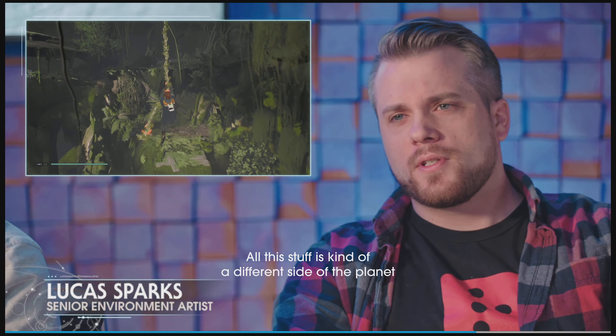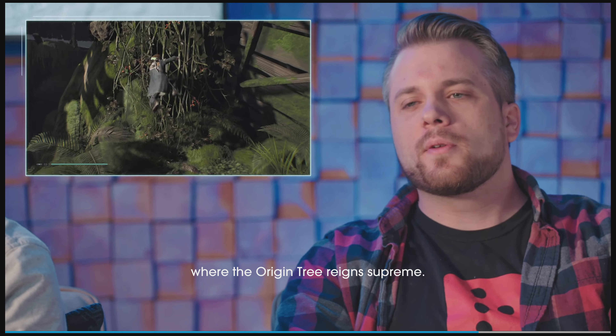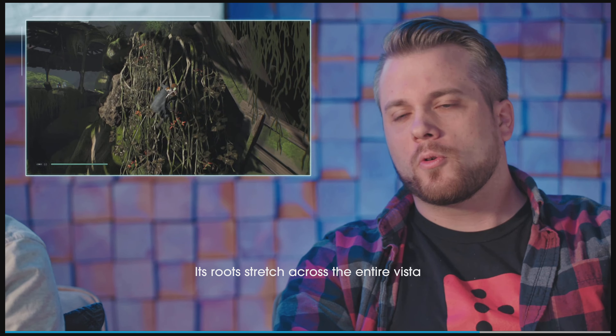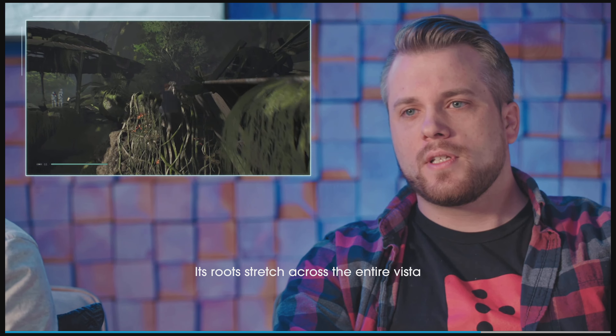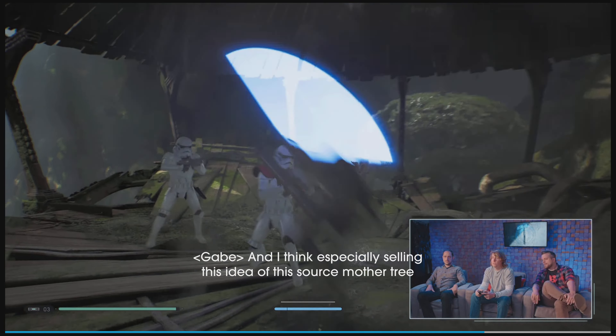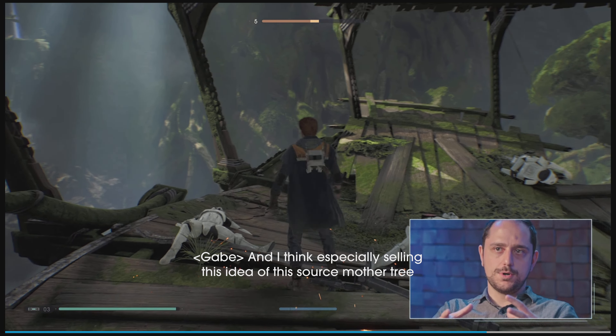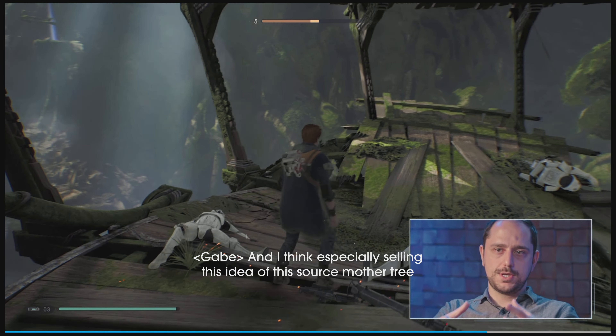Kal is heading towards Kashyyyk — he's got this hint about a Wookiee named Tarfful, and that's the next breadcrumb on his journey. Today we're going to be looking at Kashyyyk, the second half of this level, seeing the jungle and the beginnings of the Origin Tree and the Shadowlands. It was exciting developing it and we're excited to show you.